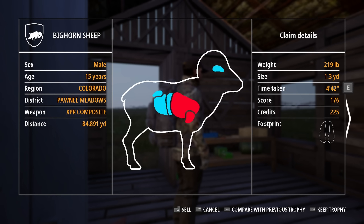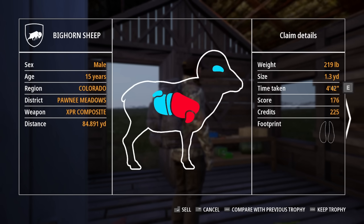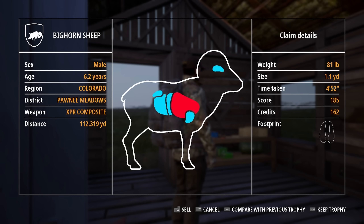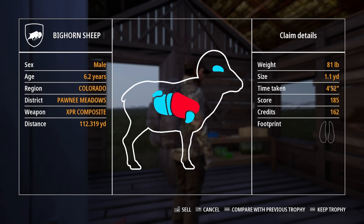How much are these guys going to sell for? This guy is 219 pounds. He's a 176, about 15 years old. My other guy was bigger but I got him with a worse shot, so his score wasn't as good. I mean, it's the same damn thing. I'm not going to take him, I'm going to sell this guy. This dude was only 81 pounds. Wait - his score was higher? But he's so small. The credits are worth less. I'm not sure how that works. But I guess we keep him. He's got a better score, so we're going to keep him.